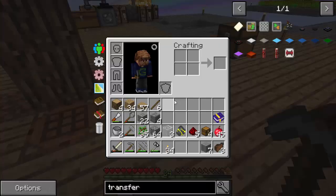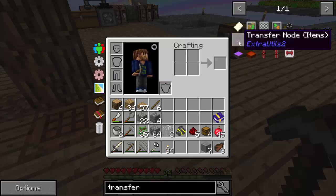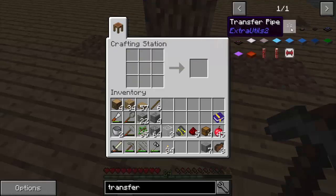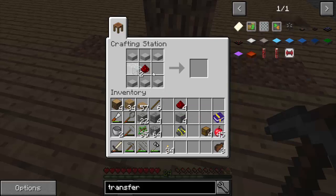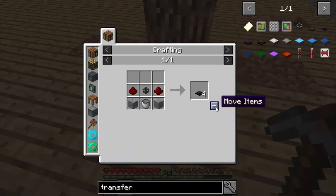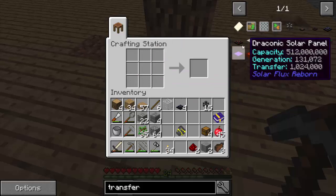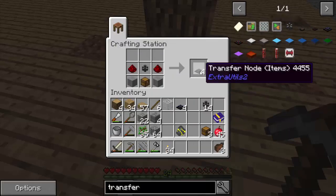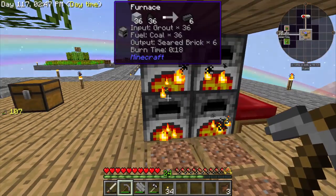While that cooks up, let's go ahead and make some other stuff that we need. We need transfer nodes - we actually need the transfer pipe to start out with, and then we're going to make a transfer node for fluids and a transfer node for items. First we need to make some slabs. Redstone in the middle and glass on either side - we've got our pipes. And we need the transfer node for fluids, and that comes with a bucket. Then we need to do the item one - simple recipe. Now we've got everything we need to get this thing going, except for the seared bricks. We need those.